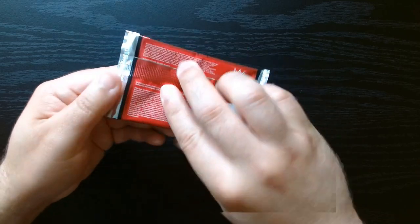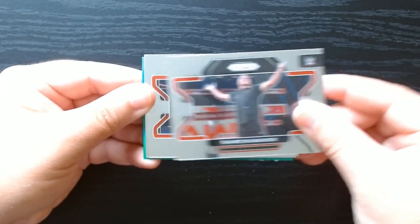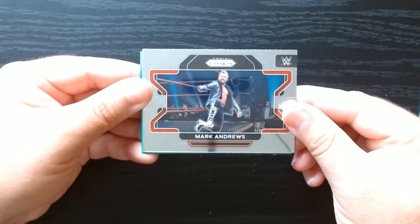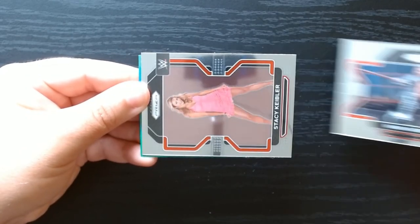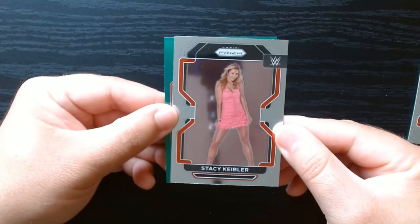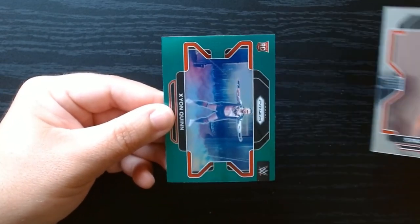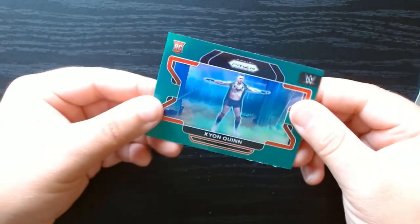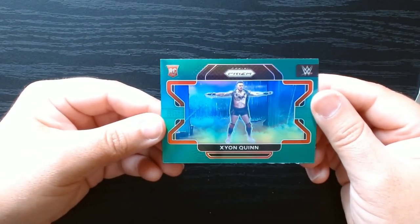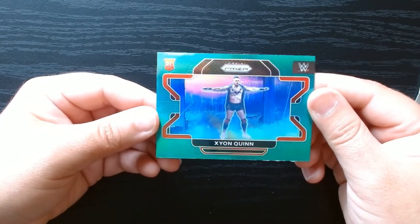Next pack. There's Shane. So we got one of the greens in this one — you can get green blaster exclusive parallels. Look at Stacey Keebler. That is a nice picture. And who is our green? How do you pronounce that — is it Zion Queen? There we go, we got our first green.